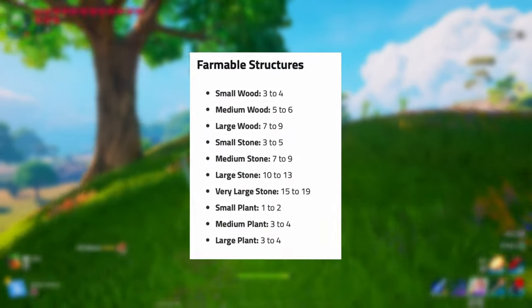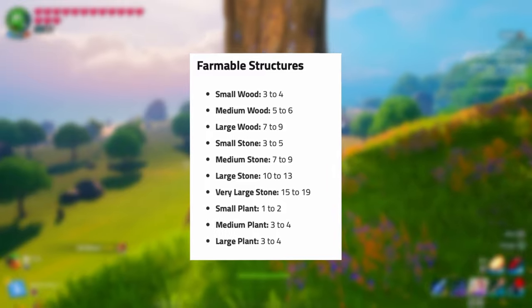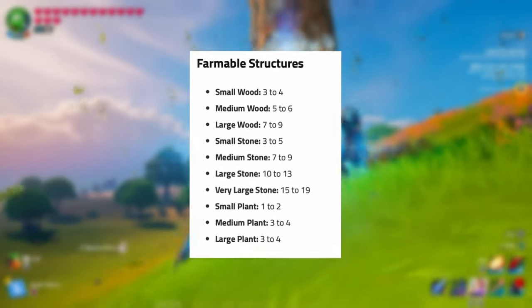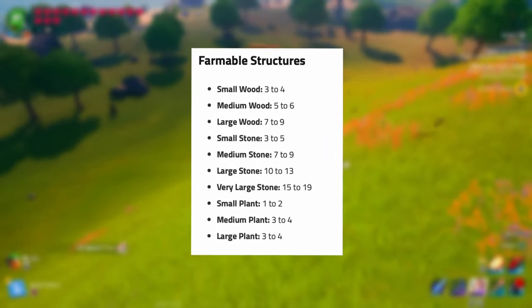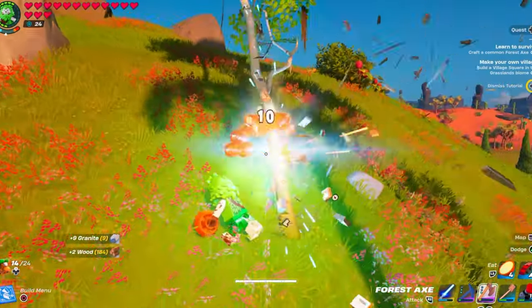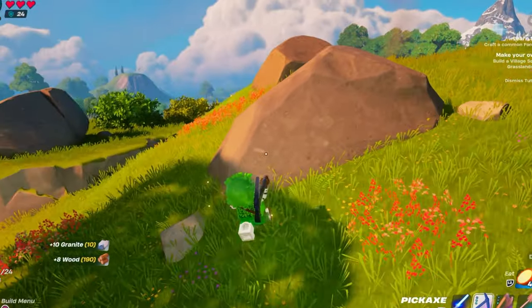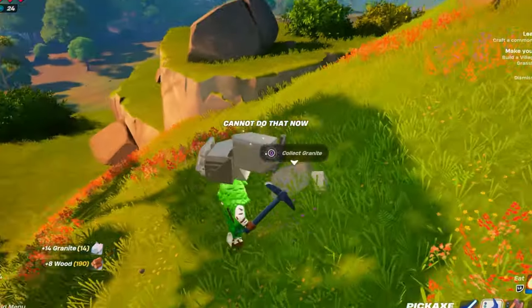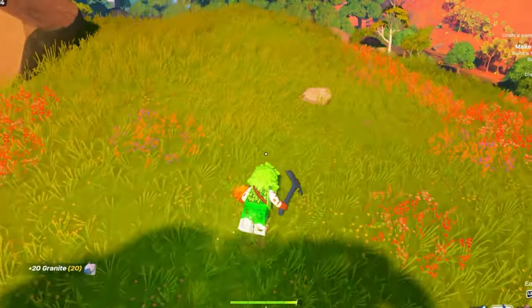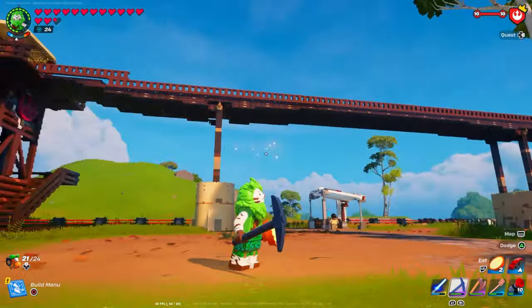Somebody much smarter than me already broke this down, so I'm going to place a screenshot right on screen so you guys have a better understanding of how much wood you're going to be getting now in game. Feel free to pause the video and take a screenshot as a little cheat sheet. Not only did they increase the amount of wood you can carry, they also increased granite - so granite got the same treatment. Now instead of holding 50 granite, you can hold up to 80 at one time.